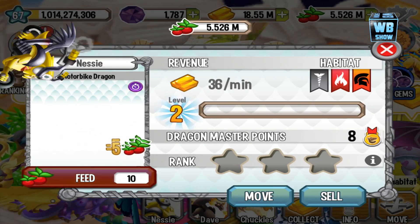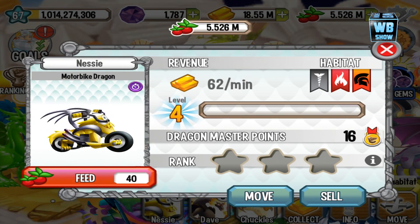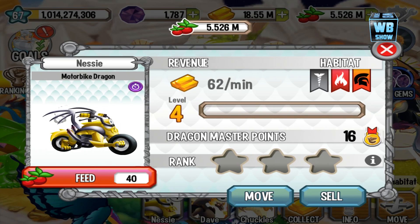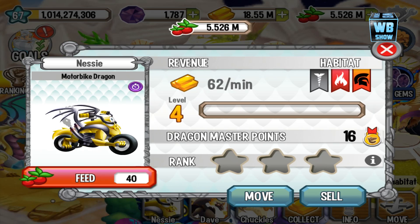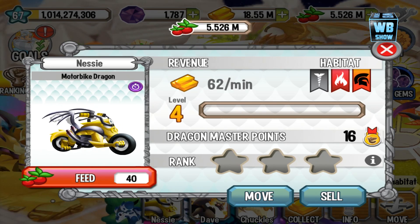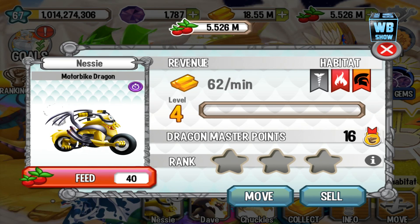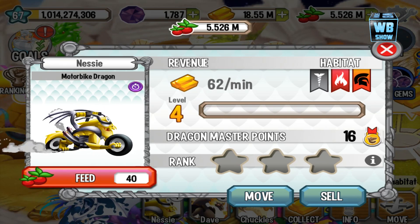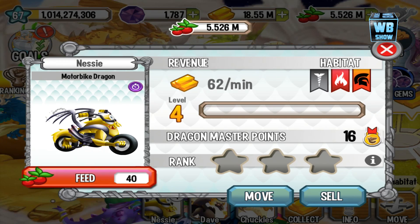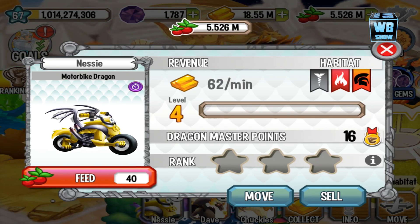We're gonna feed it a bit, get it to the next form — let's see what happens. That looks even better! Look at the wheels go, it's just spinning along. You notice that near the end of the wheel on the back is the tail, and I guess it's making the portion of the bike. This is actually a really creative dragon. Out of all the dragons I've seen in any game, this is the most creative, most exciting dragon.